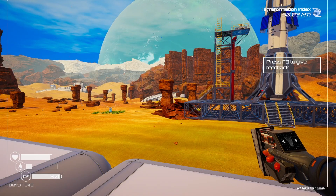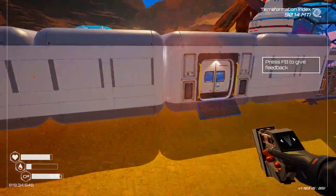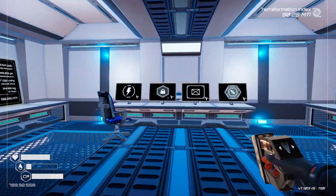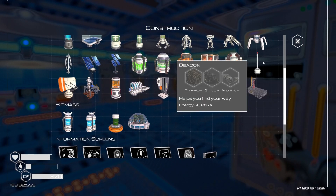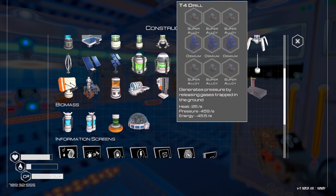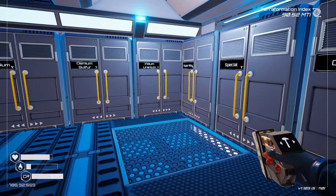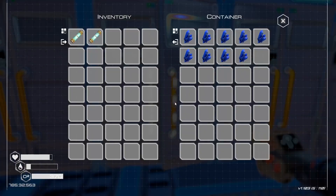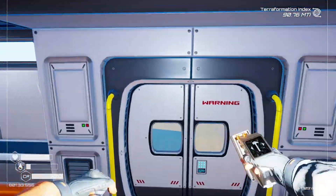Hello everybody, it's Neotox and welcome back to another episode of Planet Crafter. In this episode we need to get our pressure up. In the last episode we created our optimizer to get our oxygen up a little more and unlocked the tier 4 drill. We need a lot of super alloy and osmium to do that, and we don't have a whole lot — only three super alloy and a little osmium.